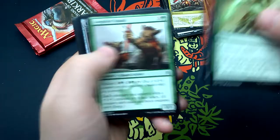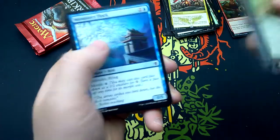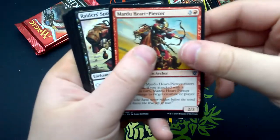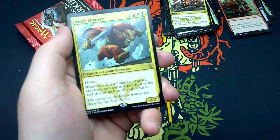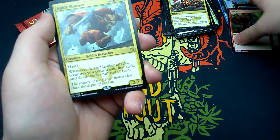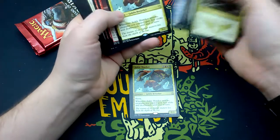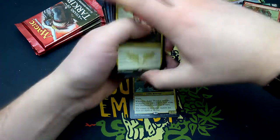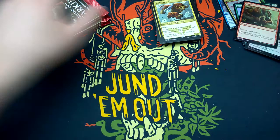Thirty-second booster: Dragonscale Boon, Debilitating Injury, Bloodfire Expert, Longshot Squad, Lens of Clarity, Kheru Dreadmaw, Treasure Cruise, Rush of Battle, Dismal Backwater, Monastery Flock, Mardu Heartpiercer, Raiders' Spoils, Sultai Charm. And Ankle Shanker again — did I double up on Ankle Shanker? Yes, I did. Should have been a fetch land. Don't need to read it again.